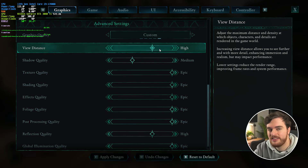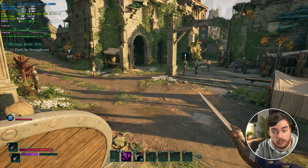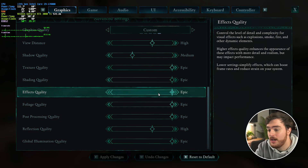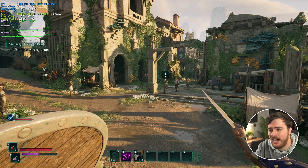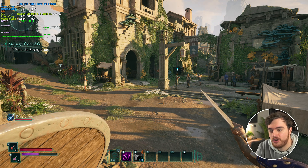High view distance is probably better just to make sure nothing weird happens. Shading quality in its current state doesn't seem to do anything between epic and low — performance-wise it's the same, looks-wise it's the same. This option is slightly broken in some way, so I'll just be skipping over it. Effects quality mostly has to do with combat — if you find that you're dropping FPS while using abilities like fire or something, I'd recommend lowering this to at most high for a small FPS boost, or at least a less stuttery combat experience.